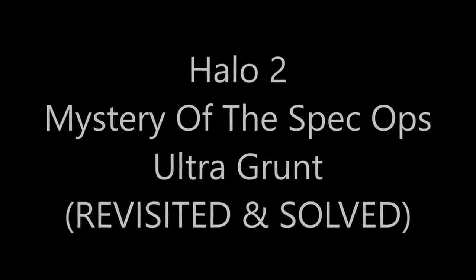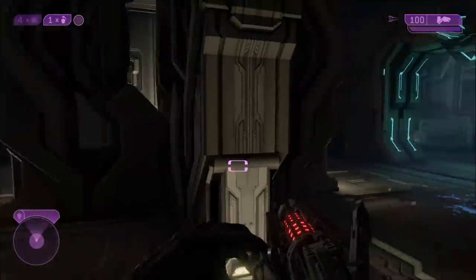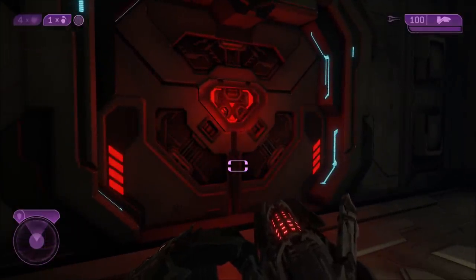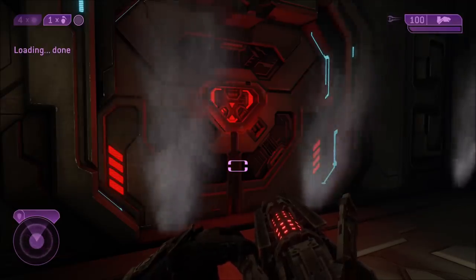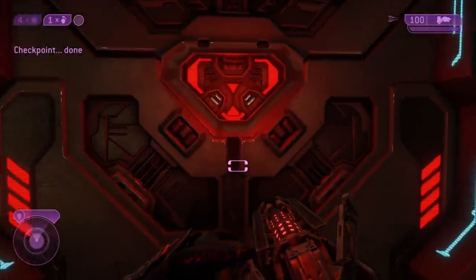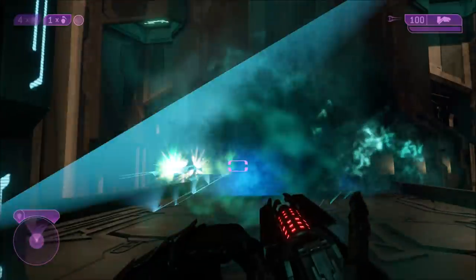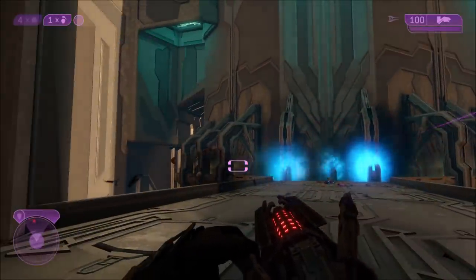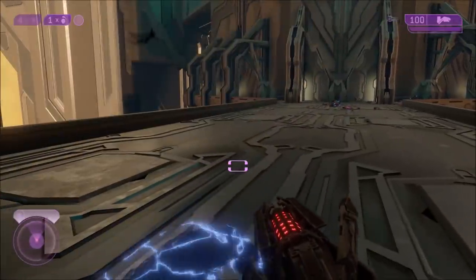On this fine Saturday, we are going to be tackling the mystery of the Spec Ops Ultra Grunt in Halo 2 Anniversary. This is something that people probably never noticed in Halo 2 Classic because you literally can't notice it. Towards the middle of the mission, the Oracle, you come to this part where you're at a bridge, there's a lot of Flood, you gotta clear them out. And if you wait long enough, you will get reinforcements from a Phantom, where they drop off a couple of Elites and a couple of Grunts.